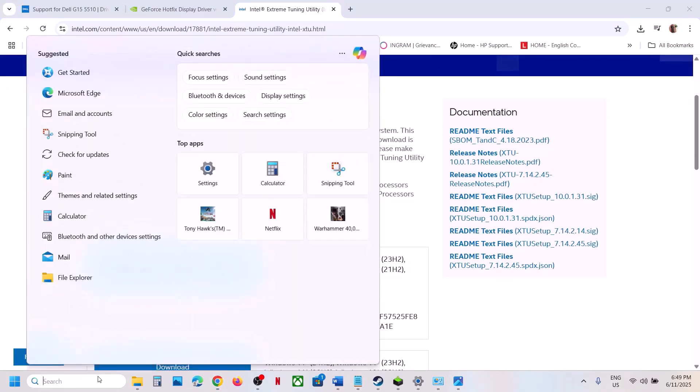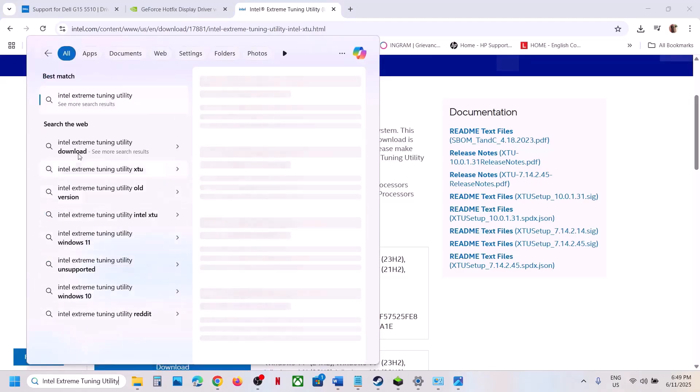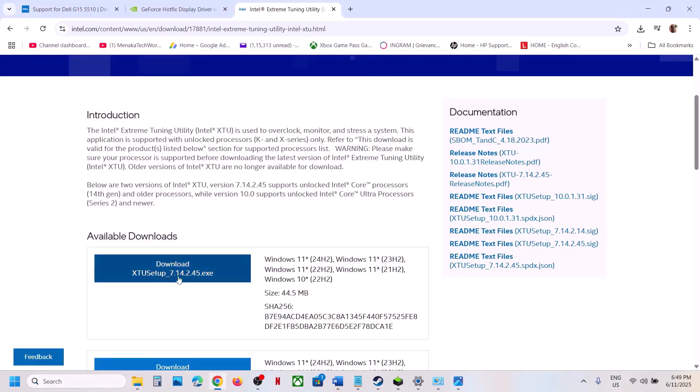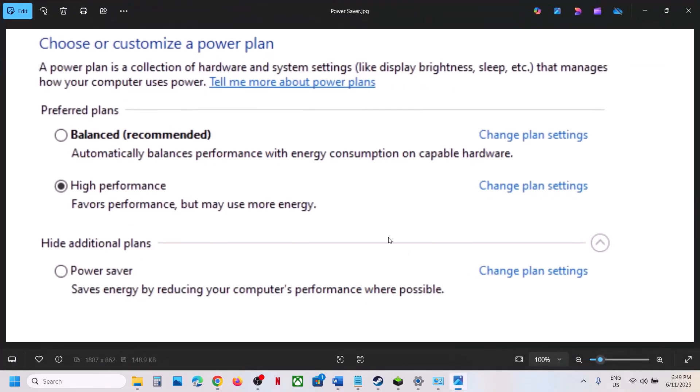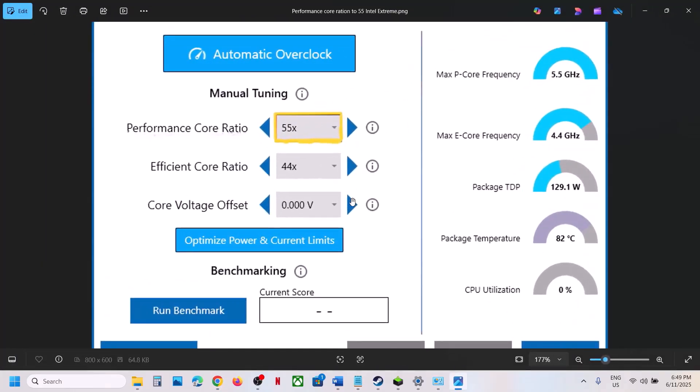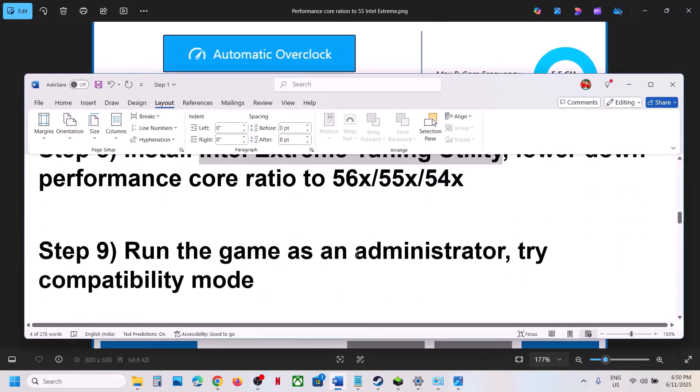Once you launch Intel Extreme Tuning Utility, go to the application and you will see Performance Core Ratio. If it is set to 58X, 57X, or 56X, try lowering it to 55X or 54X. Lower the performance core ratio and then check.